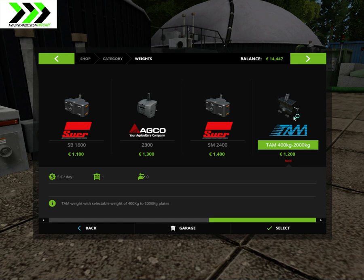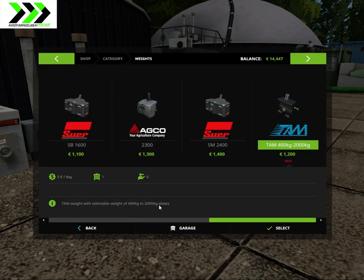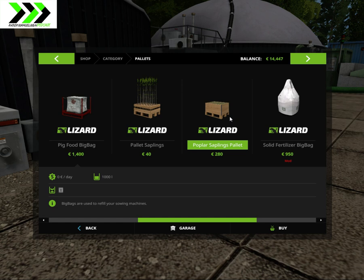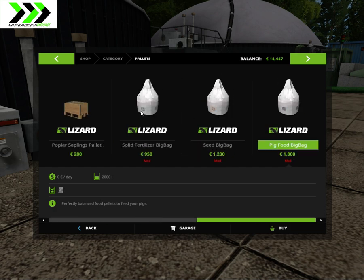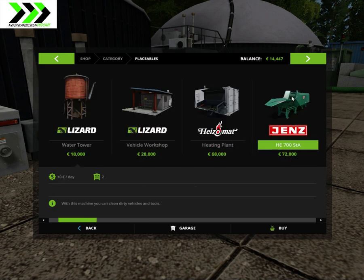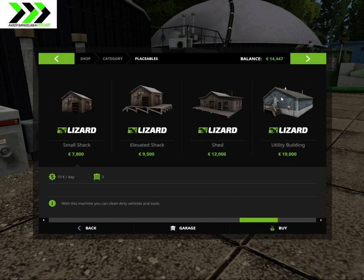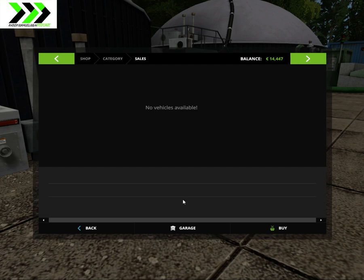We get this TAM 400 to 2000 — they can change capacity, which is kind of cool. There should be more stuff here. Solid fertilizer big bag, big food big bag — so you can buy these. All the standard things. Eatables, packets, pallet selling point — that's good.